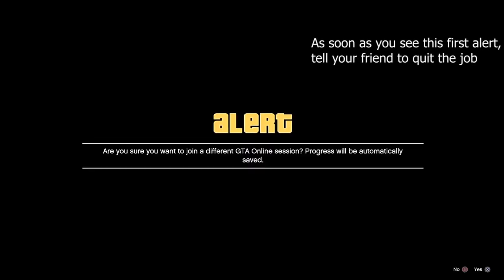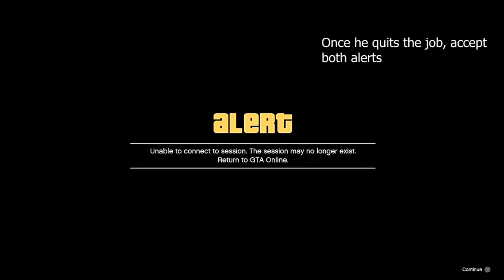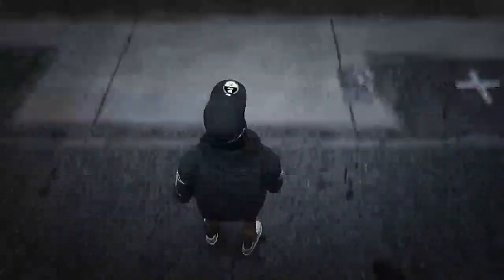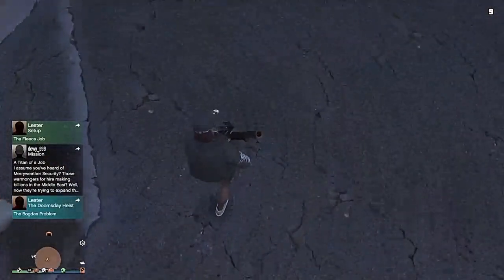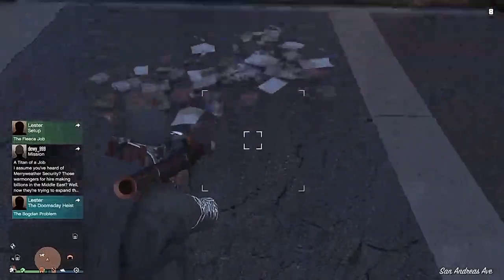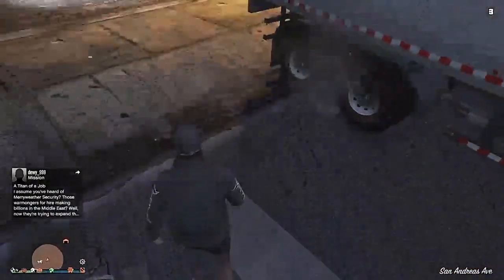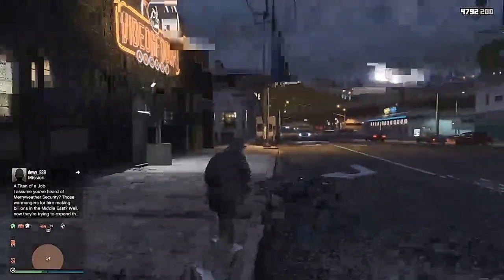As soon as you see the alert, tell your friend to quit the title of a job. As soon as he quits the job, accept both alerts. Now as you can see you are in unlimited off the radar — test if you are in god mode. There you have it guys, you are in full god mode and unlimited off the radar. Thank you so much for watching, please like and subscribe for more videos — peace!